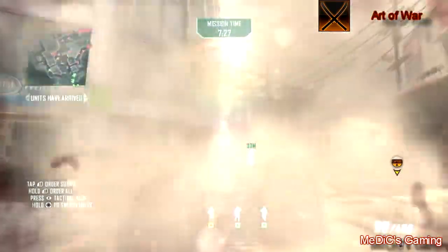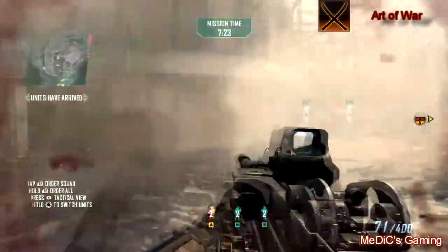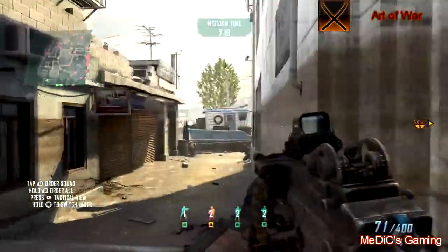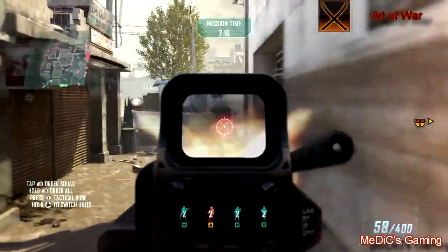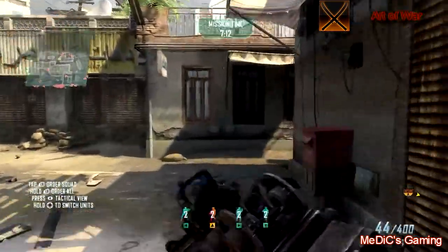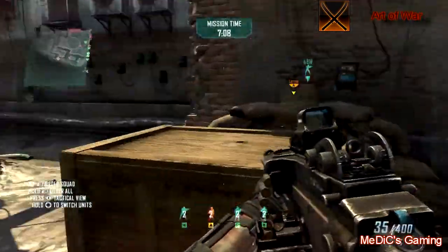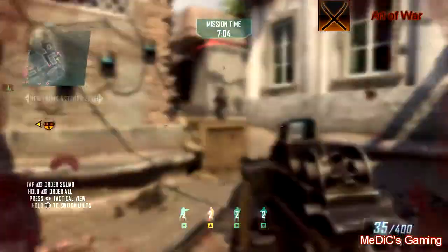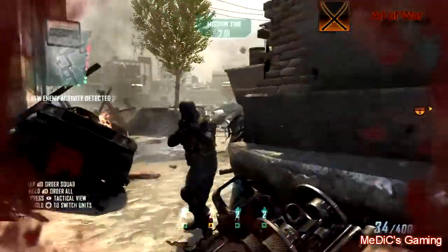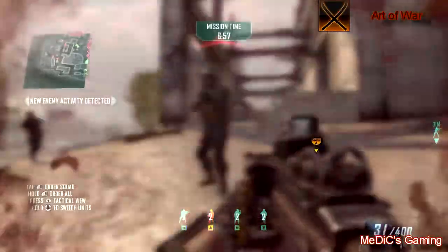A lot of the challenges revolve around EMP grenades, so make sure you have a soldier that has them. Going back to the ASDs, there's a challenge that requires you to destroy 2 ASDs with 1 burst. The map shown at the beginning of the video has all the ASD locations, so you'll want to get a soldier with a SMAW and hopefully EMP grenades, disable 2 ASDs in the same location, and use that to take them both out with one rocket.